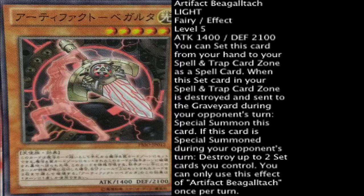You can set this card from your hand to your spell and trap card zone as a spell card. When this set card in your spell and trap card zone is destroyed and sent to the graveyard during your opponent's turn, special summon this card. If this card is special summoned during your opponent's turn, destroy up to two set cards you control. You can only use this effect of Artifact Beagaltach once per turn.